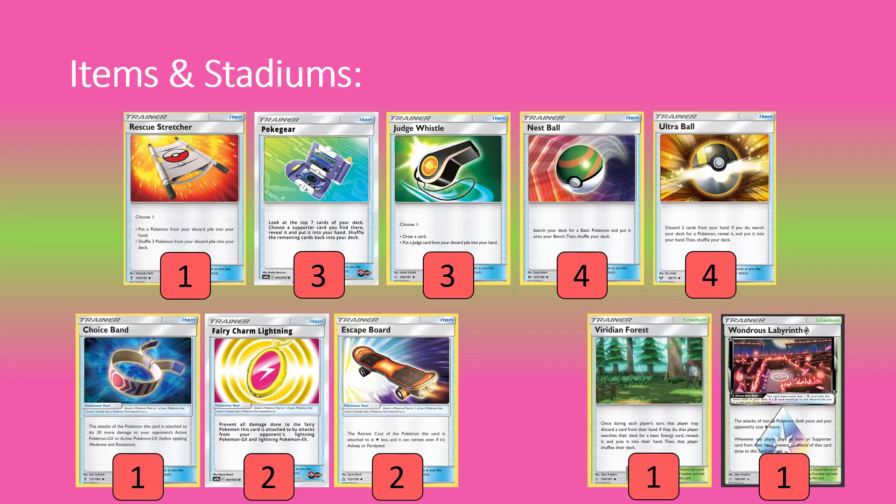A couple of skateboards for Jirachi. We're playing two Stadiums: one Viridian Forest and one Wondrous Labyrinth. Viridian isn't all that powerful, but it's helpful for keeping attachments turn by turn even while using Judges. Having Stadiums is good because decks will play Power Plant against us, and that shuts off Whimsicott, which is very scary. There's potential to play even a second Viridian for defense against Power Plant — that's the scariest thing for this archetype since we're so reliant on forcing the opponent to flip coins. Wondrous Labyrinth is a no-brainer as a Fairy attacker, and Viridian Forest serves mainly as a bouncing option.